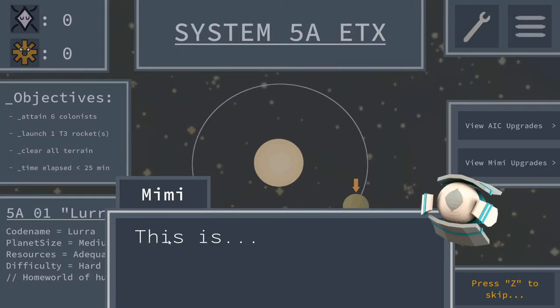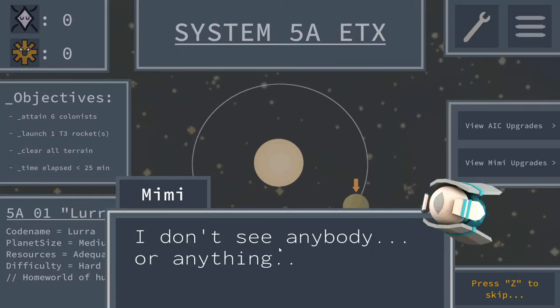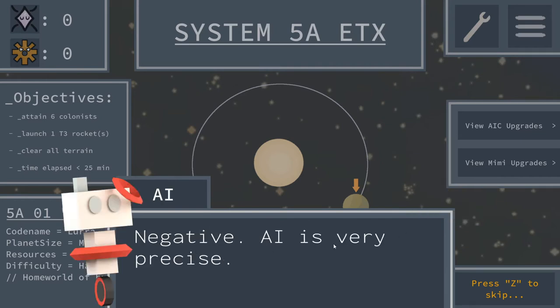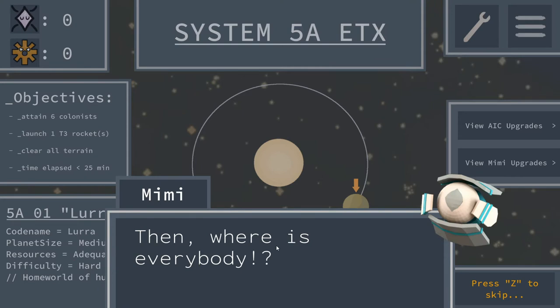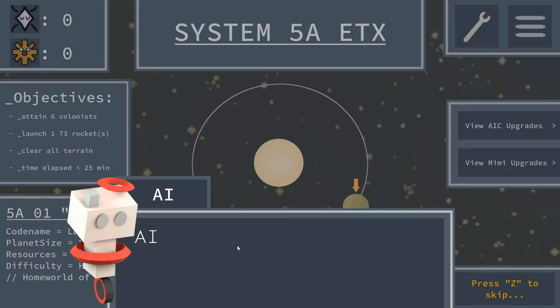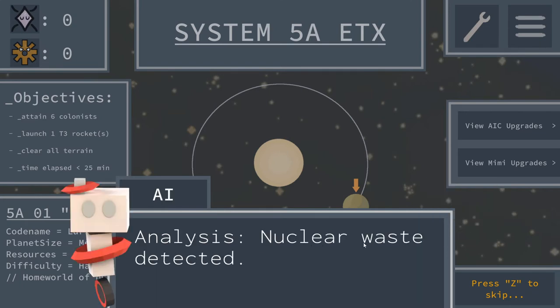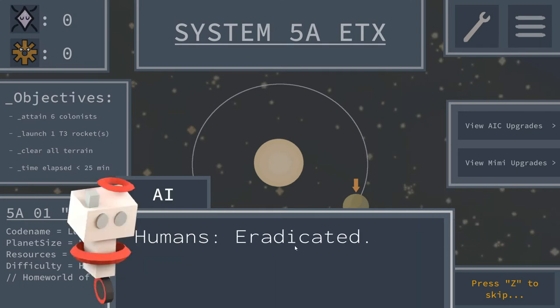This is planet Lura, homeworld of humans. I don't see anybody or anything - was this just a lie? Negative, AI is very precise. Planet is Lura, then where is everybody? Alien life forms detected - how can this be? AI is analyzing planet. Analysis: nuclear waste detected, humans eradicated. Oh my gosh, would you think of that - humans have been eradicated!